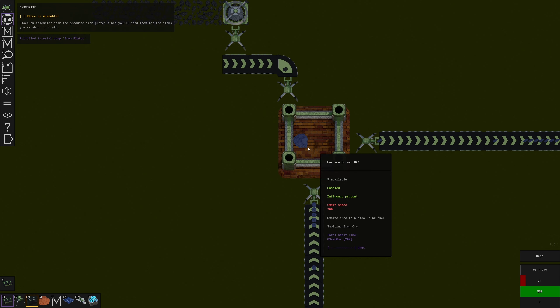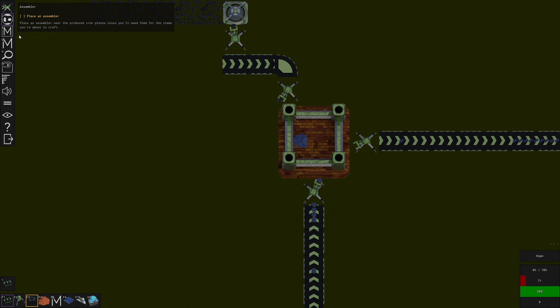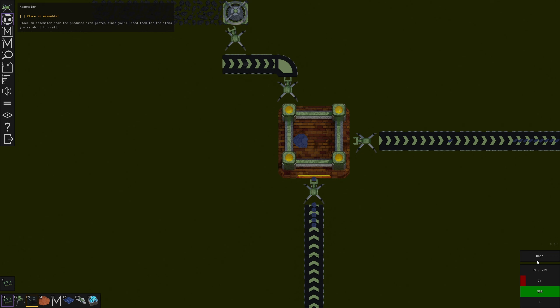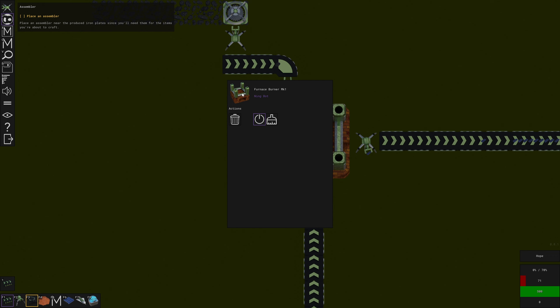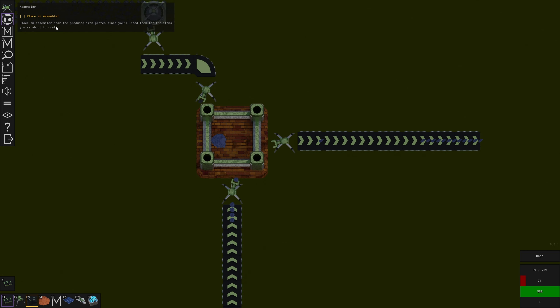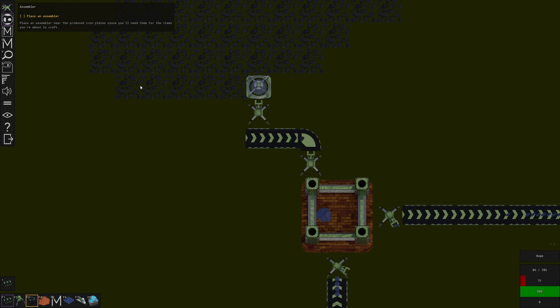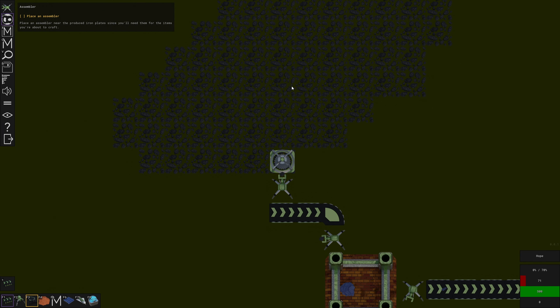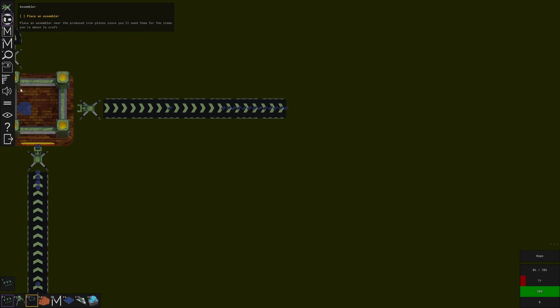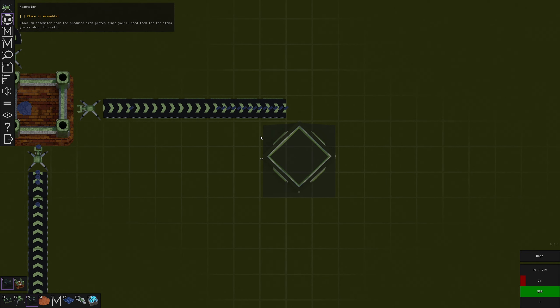Three-point-two seconds smelting time — it doesn't really tell me the full ratios. I seem to recall there being a recipe viewer but I'm not seeing it right now. Place an assembler near the produced iron plates. I don't think the ore deposits have a quantity limit, so I think they're infinite. We need an assembler — that's this guy.